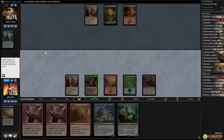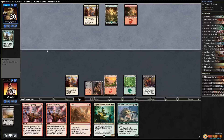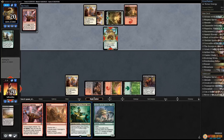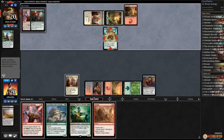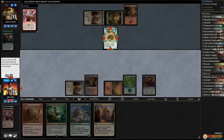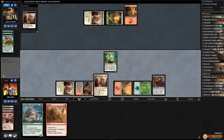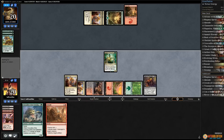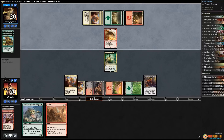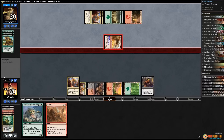Aether Hub for our opponent — Foreboding Ruins is a good draw. Foreboding Ruins tapped, pass. Another Aether Hub and Bristling Hydra — that's pretty annoying — and Long Tusk Cub. Let's Harness Lightning — opponent has Blossoming Defense. Harness Lightning part two, kill Long Tusk Cub. Play Hapatra, play Aether Hub and pass. There's a forest and a Glory Bringer — oh boy. It exerts and kills our Hapatra, so we're probably in trouble.